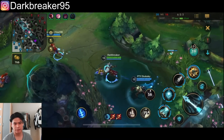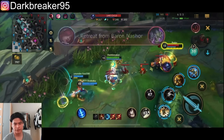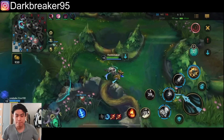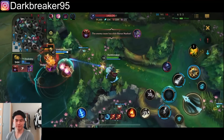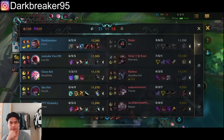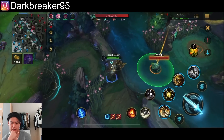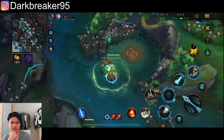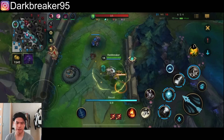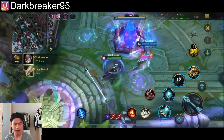Now we're making a mistake — we are chasing Jax with three people while we have zero vision on Baron. What will they do? They will just get the Baron. The only way to do that is if the jungler has Teleport, or if it was just a mid laner coming. Seraphine should be near Baron to slow them down, but we needed vision on the Baron. It was very smart for them to just rush it, because they knew three people were topside chasing. That's a macro mistake for sure.